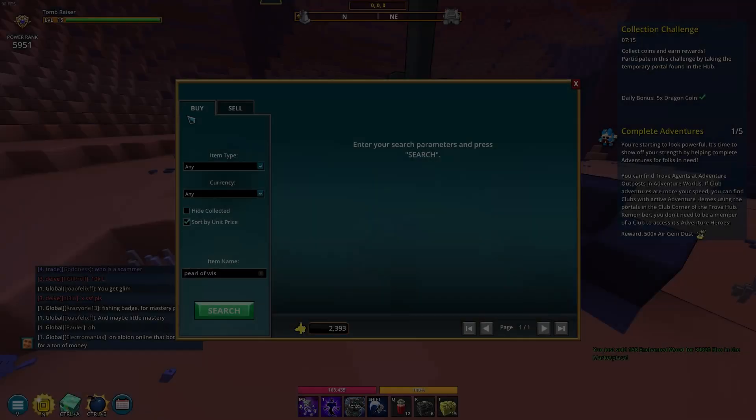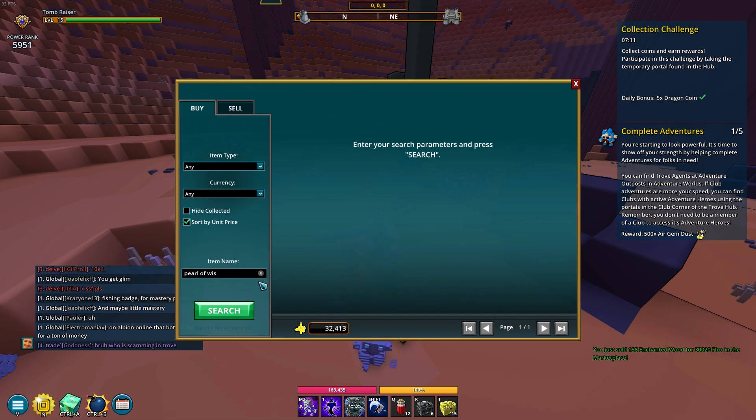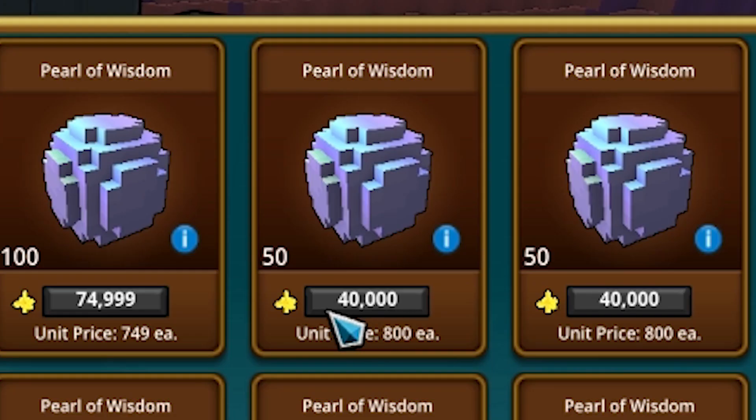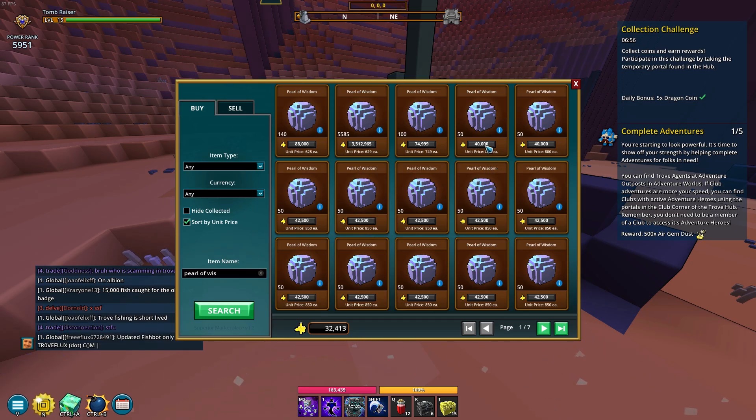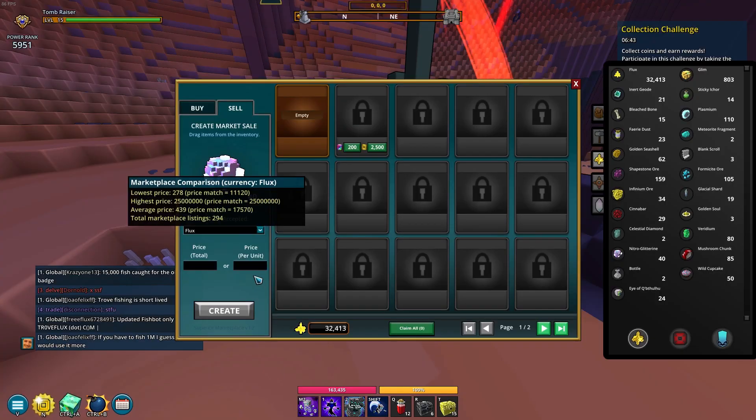We just sold the enchanted wood and pearl of wisdom. So close — I really want 50. We need 8k for the nitro, that's 11,000 — let's go.